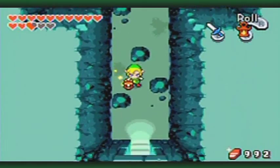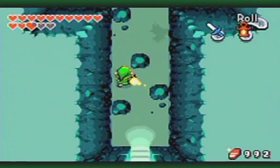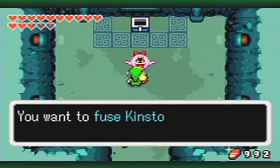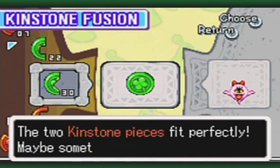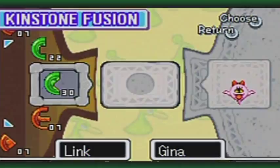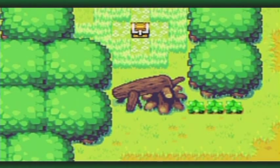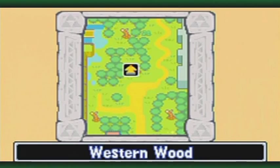I think you have another fusion, so I'll be right back. Voila! This opens up the tree to that treasure chest back at the Trilby Highlands — well, it's Western Woods, but it's south of Trilby Highlands. Excuse me.